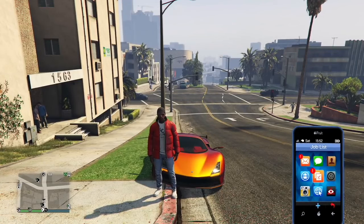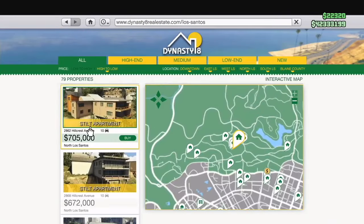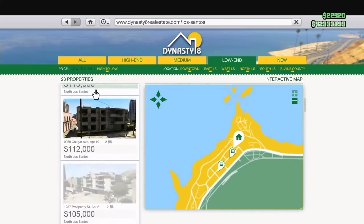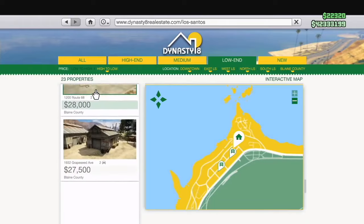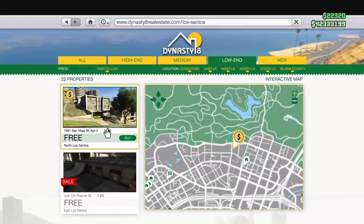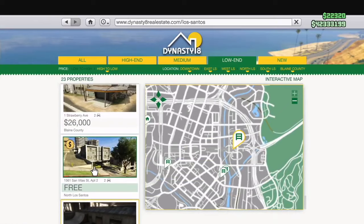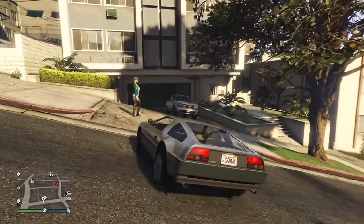To start off this money glitch, it's pretty simple — it's solo and you only require one thing, and that thing is free. Go over to the Dynasty 8 website, go to low end, and scroll all the way to the bottom. For this glitch you're gonna need a two-car garage — that's the only requirement. At the bottom you'll see two free options; there's one available for free right now.